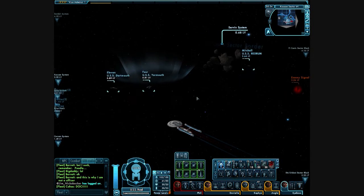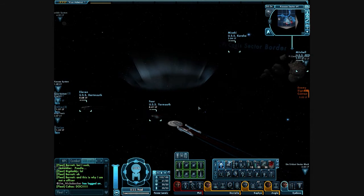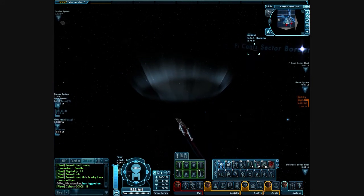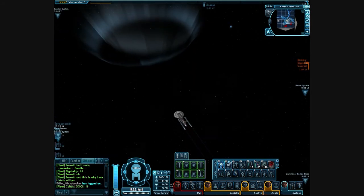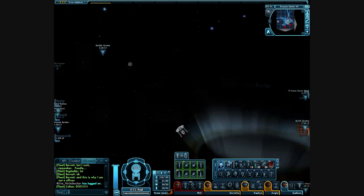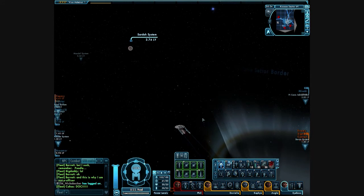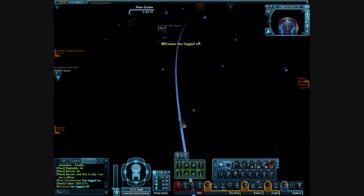Now we're in the Regulus sector and here's something interesting. I wasn't going to film here because I'm skipping around between the different parts between Klingon, Cardassian, Romulan, and Borg. What's neat though is the black hole in Regulus looks like a black hole. It's better than having a little space lane that spirals down in there, so it's pretty cool — a little interesting thing I found while checking out this mod.